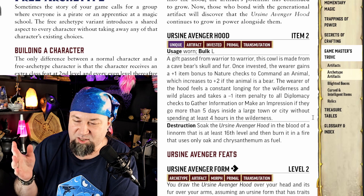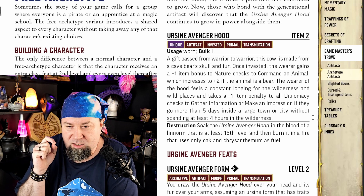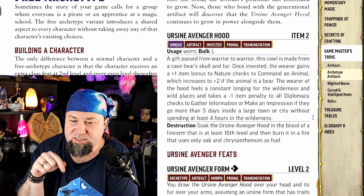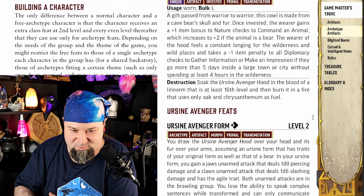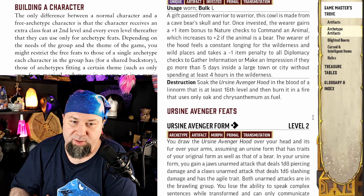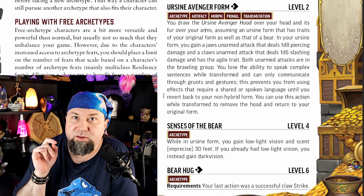Since this is a magical item, it has benefits besides giving you the archetype — though they're minor because it's a level 2 item. Once invested, you get plus 1 to Nature checks to command an animal, increasing to plus 2 if it's a bear. You also constantly long for wide open places and hate being in towns, taking a minus 1 penalty to Diplomacy checks to gather information or make an impression if you spend more than 5 days inside a large town or city without at least 4 hours in the wilderness. Cute flavor.